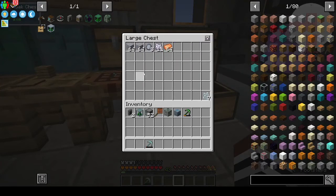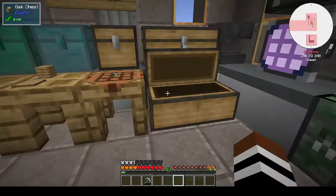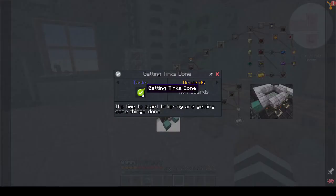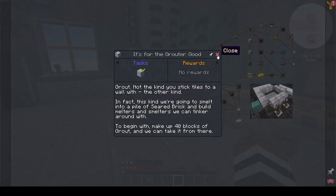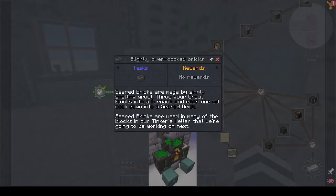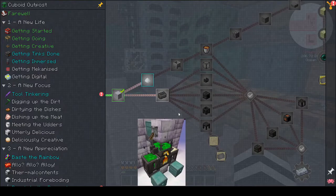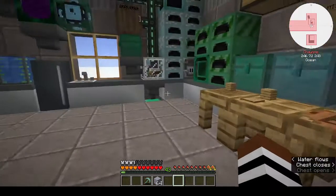I think I've got everything I need. I went ahead and made grout - more grout than they asked for, because you always need grout to make Tinker stuff. What do they want us to do? They want us to make bricks - they want one seared brick, but I think I will do a stack. That should cover what we need.